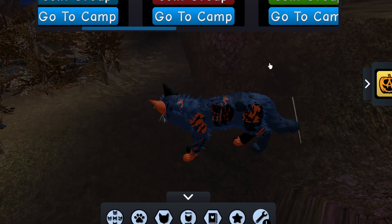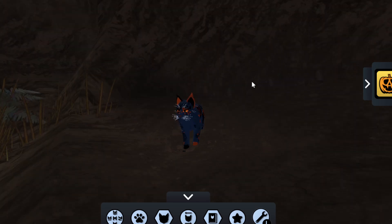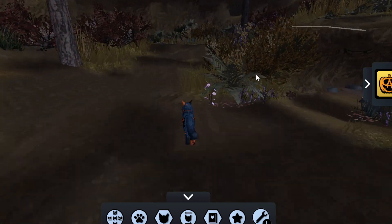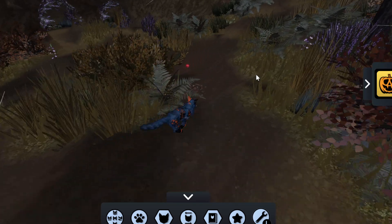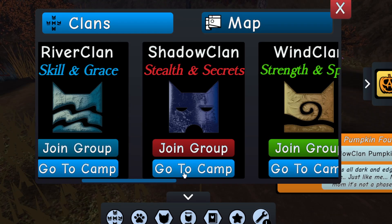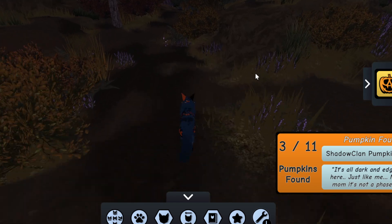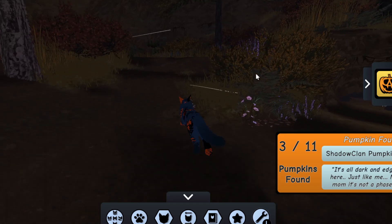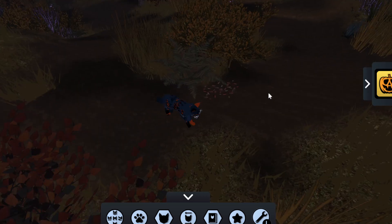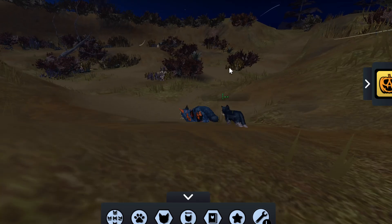The next one is ShadowClan. I'm gonna be quick — there are six pumpkins total but anyway. On the ShadowClan camp it's not near the rock. You need to go right in front and a little to the left, then right, and you'll find your pumpkin right here.